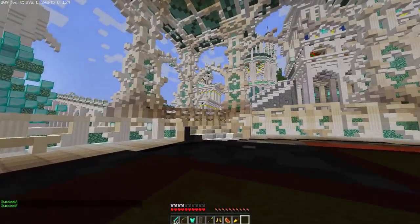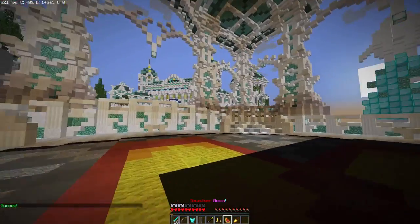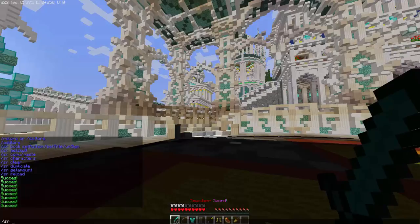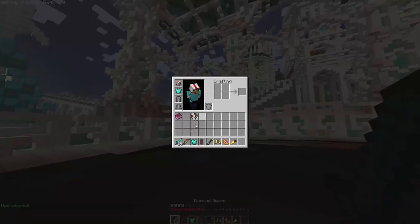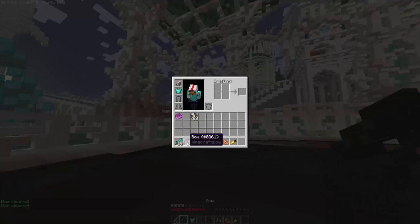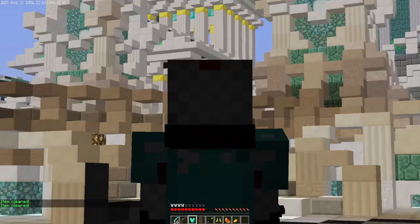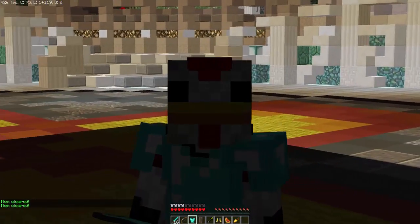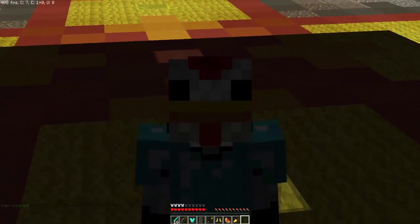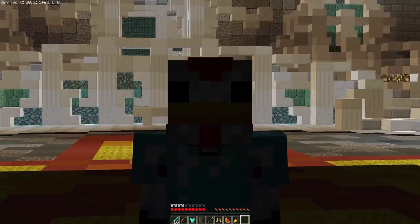I went ahead and named all of these for the Smasher kit — it's not actually going to be a kit, but I just named one for the video. The last command is slash SR clear, and it'll clear the item all the way back to normal — completely back to normal. That's pretty much all of the commands. If you guys enjoyed, hit the like button below, all the links you need will be in the description, and we'll see you guys in the next video.